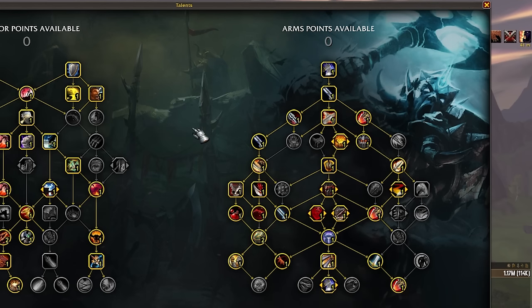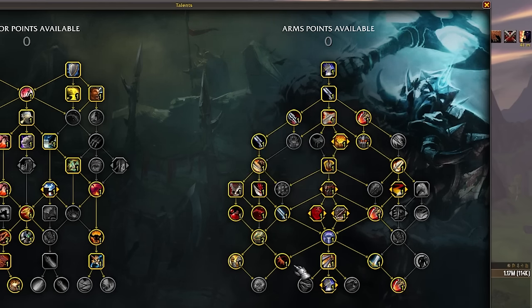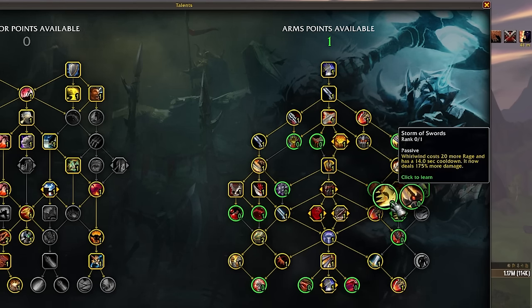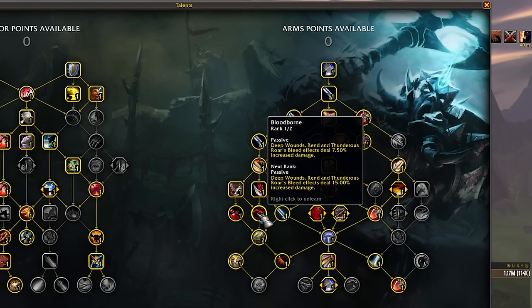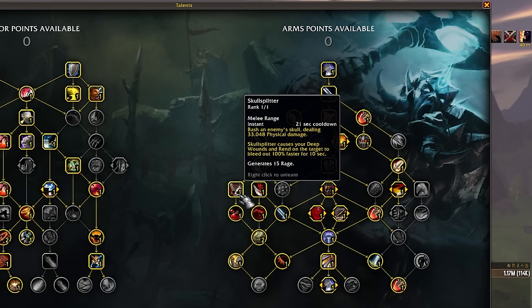The key elements of this build are really working towards an Execute build and Skullsplitter. If you like Skullsplitter, play it — I'm experimenting with it. If you don't like pressing the button or aren't impressed with the bleed sticking faster, just take the points and put them into Bloodborne, or go Fueled by Violence if you want to heal a little bit more, or Exhilarating Blows for Mortal Strike resets — which I really like, you just can't afford it unless you don't play Skullsplitter. If you drop Skullsplitter, I'd put one point into Bloodborne and one into Exhilarating Blows.